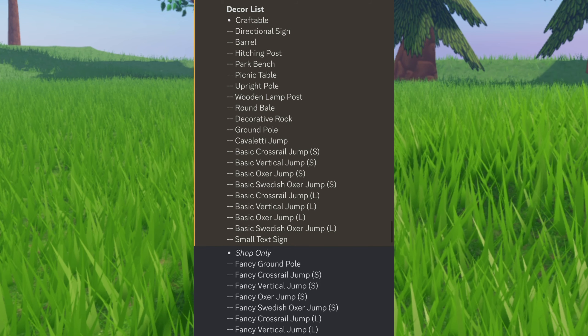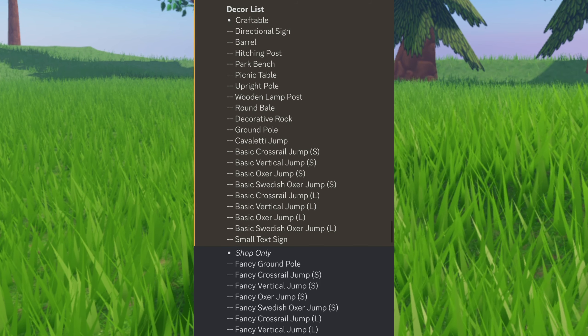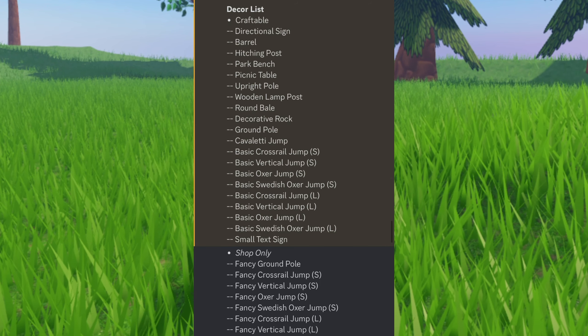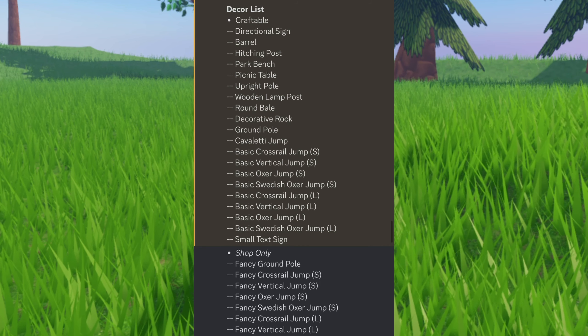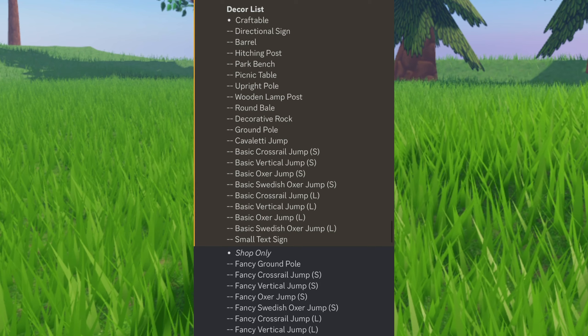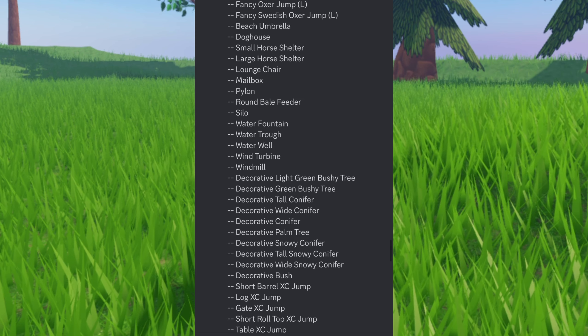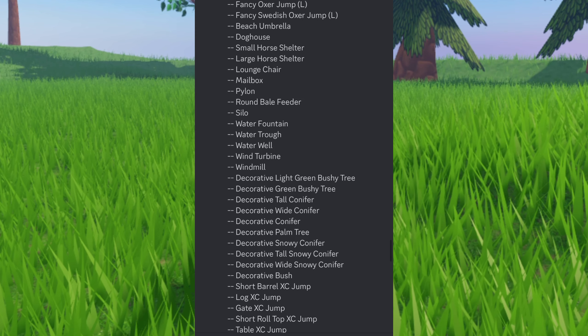So that's the craftable stuff. For shop-only items, you can get a fancy ground pole, a fancy crossrail jump, fancy vertical jump S, fancy oxer jump S, fancy Swedish oxer jump S, fancy crossrail jump L, fancy vertical jump L, and then basically all the jumps.